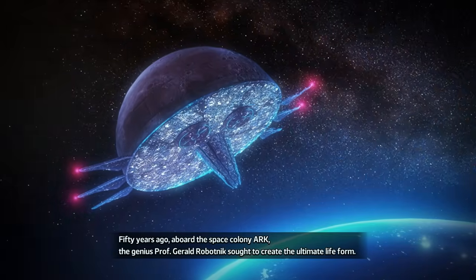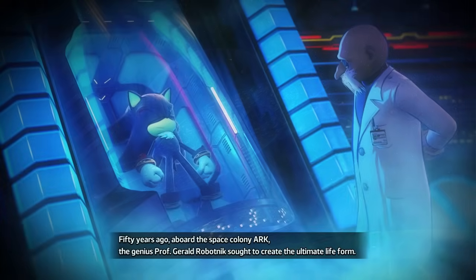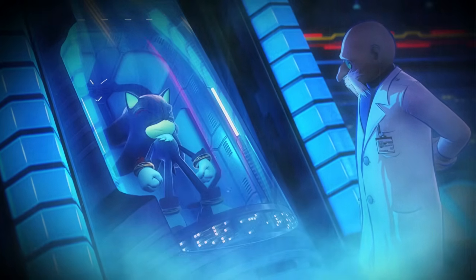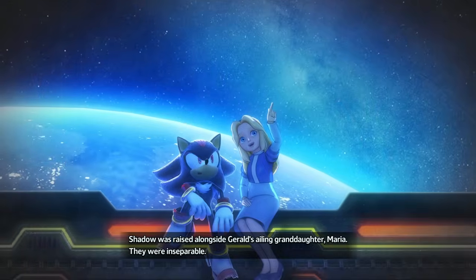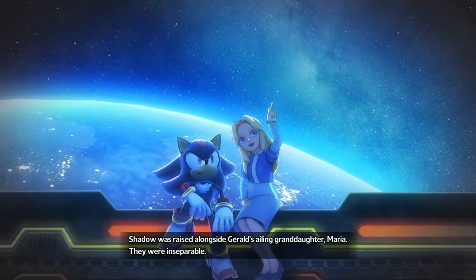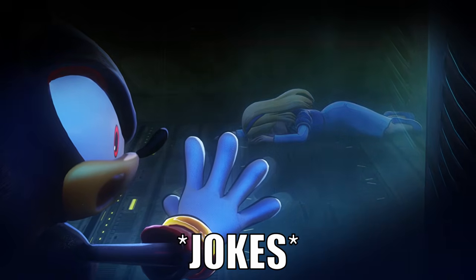When you first enter the Shadow Generations side, you can see on the title screen there's an option to revisit Shadow's story. This is a really cool detail, especially for new players who don't know everything about Shadow, so they're more informed going in. You see some really cool new animations from this, and hey — they finally animated Maria's death, so at least we got something.